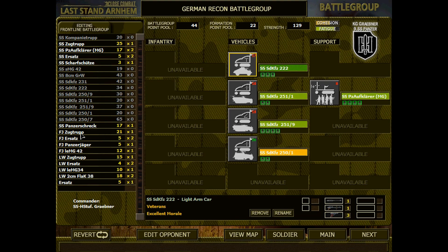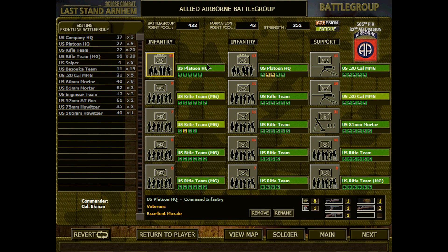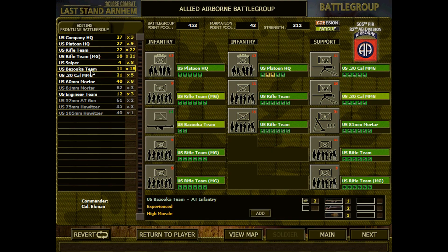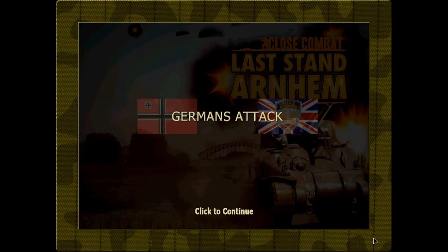Let's get another Panzeraufklarer MG team in, and then have a look at our enemy. This team is somewhat shot up, so we can remove that. And the rifle team - we can remove them as well as they're a little bit lacking in manpower. We'll give them 3 bazooka teams. That's fair enough; I need to have a chance as well.